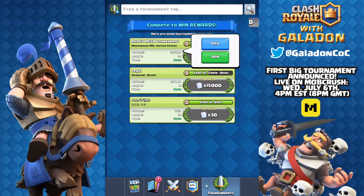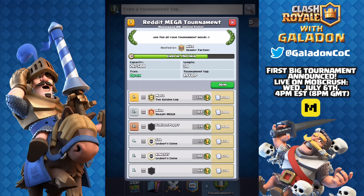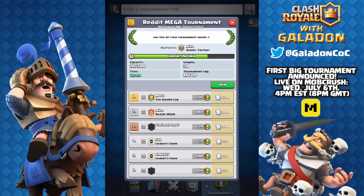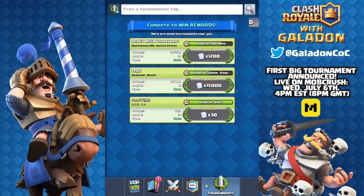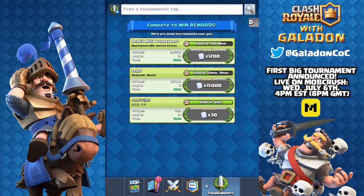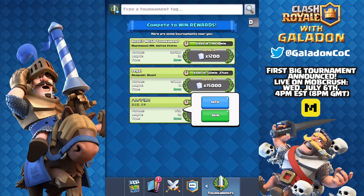On the tournaments near you page, not every tournament will show up, but you can browse what's available. You can click the information tab on any tournament to find out more about it, including card caps. The green button lets you join an open tournament with no password required. There's also a search bar at the top of the screen to find specific tournaments you heard about from a friend or a streamer.